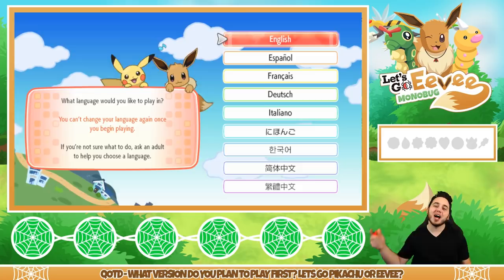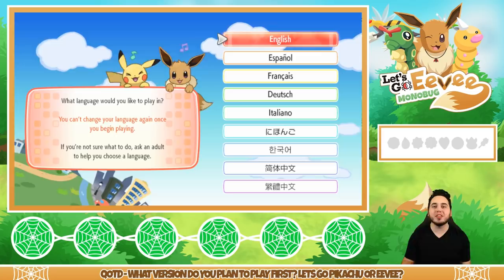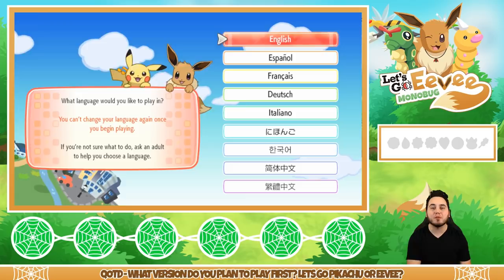What is going on, YouTube? It's your boy Dan, aka aDrive, and I'm bringing you guys the Pokemon Let's Go Eevee Mono Bug Playthrough. On this adventure, I'm going to be playing through Pokemon Let's Go Eevee for the first time, and I'm going to be using my favorite type of Pokemon, which is Bug-types.